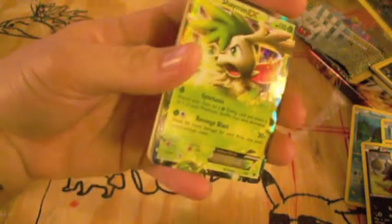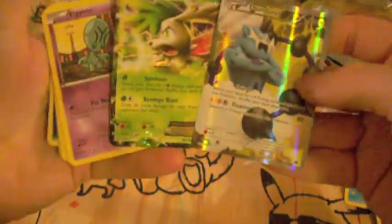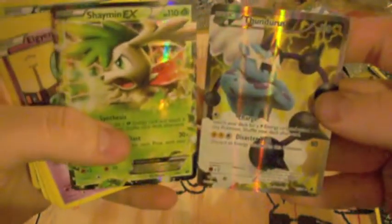Wicked! So from the tin, getting a Thundurus and a Shaymin EX is pretty good. Thanks for watching, guys.